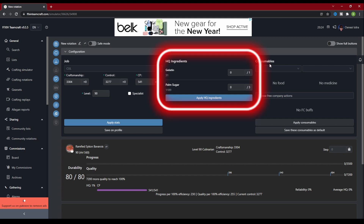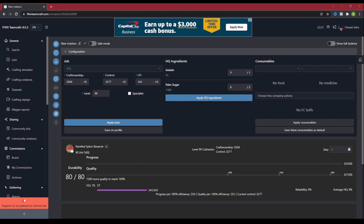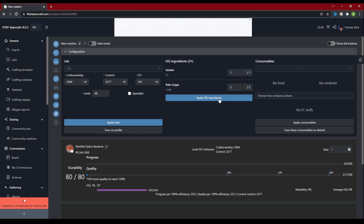In the middle of the screen, we have the High Quality Ingredients section. We have two items for this craft listed in this section — these are the only two materials for this craft that have the possibility of being high quality. I like to try and solve the craft without high quality items first, then adding them at the end if I am short on quality to see if I can get 100% with my current gear. To add these high quality items to the solver, you can type the number of high quality mats you want to use in the respective box, then hit Apply HQ Ingredients. This bumped up our starting quality of the craft. If you apply all high quality items, you are already almost at the first script breakpoint without having even used an ability.